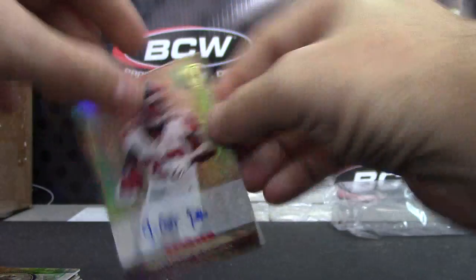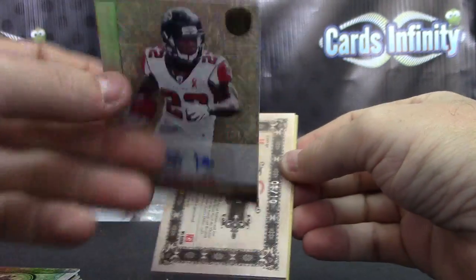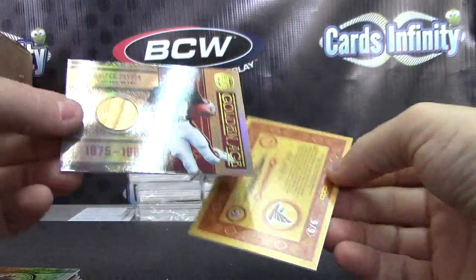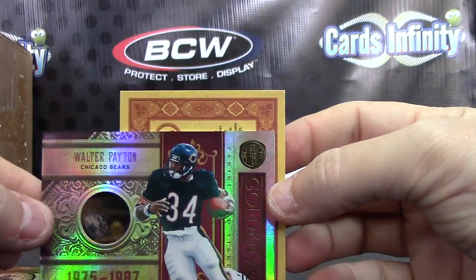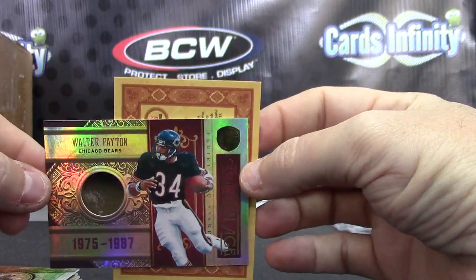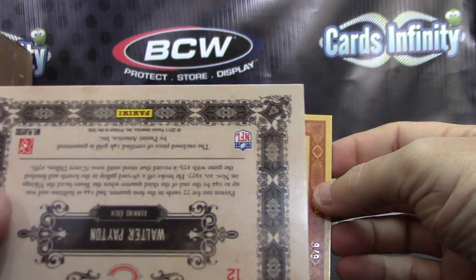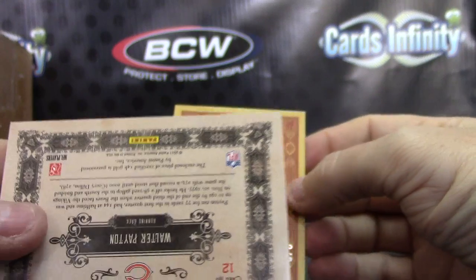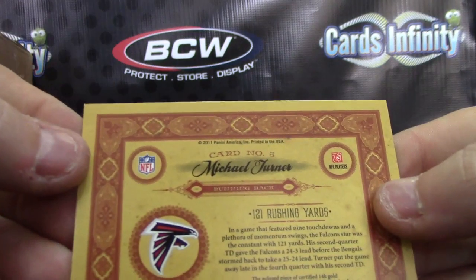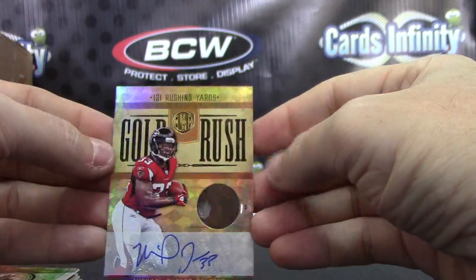Your rookie is 264. Your first hit — you got three thin ones here — Jacquizz Rodgers, numbered 1 of 10 for the Bears — killing it with the Bears! Aren't you glad you drew the Bears? 1 of 10 — oh it's nice. Walter Payton gold card, and his fingerprint — that's not his, but somebody touched it. Walter Payton 1 of 10, nice Bears patch, and the first one stamped. 1 of 10, Walter. And 6 of 6 — gold autograph Michael Turner.